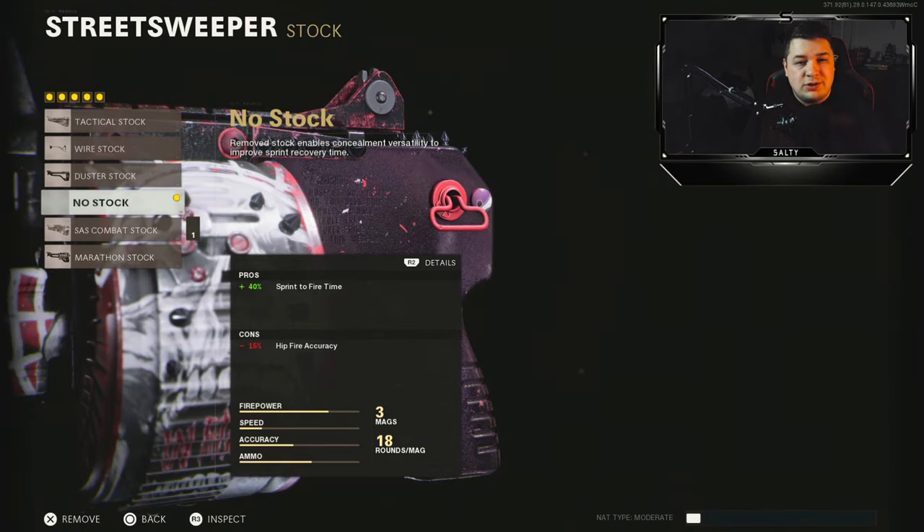Finishing us off with the Nostock to maximize the sprint-to-fire time on the shotgun. The Street Sweeper is technically meta in Warzone right now. In Cold War it's definitely one of the best secondaries you can run, but you should not run it as a primary. Let me know what you think of this class setup down in the comments — would you change anything? Do you think I did it right?